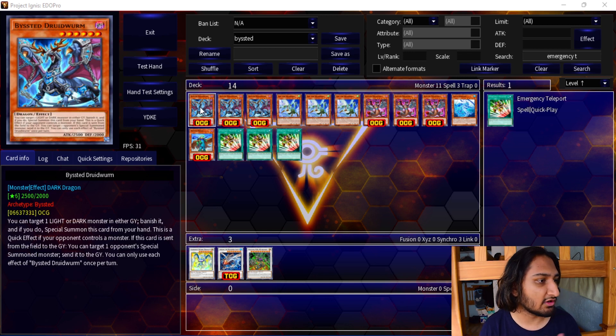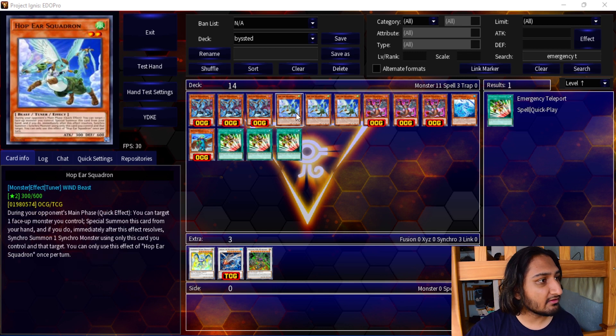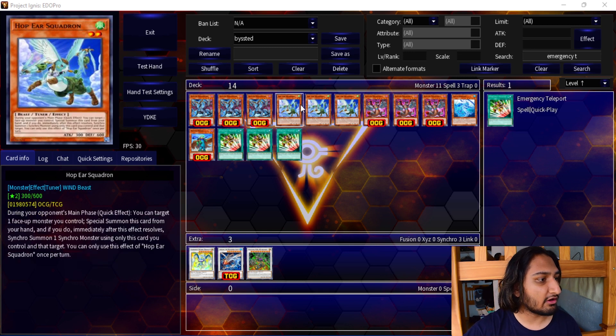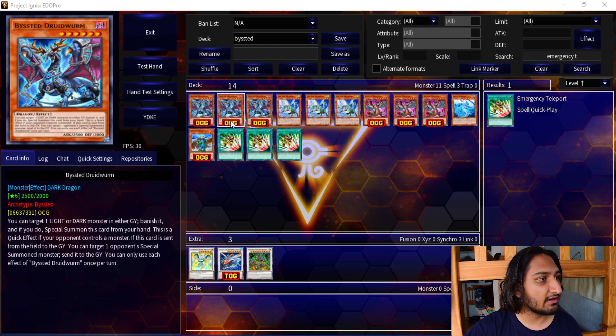Looking at the first card, we've got Bested Droidworm. This card is really cool. All Bested monsters share an effect where you can target one Light or Dark monster in either graveyard, banish it, and if you do, Special Summon this card from your hand. They each have different individual effects — this one is a Quick Effect. If your opponent has a monster on field, which is great going second, you can target one opponent's Special Summoned monster and send it to the graveyard. Combine this with Hop Ear Squadron, also a Quick Effect, which lets you Synchro Summon into a Level 8 Synchro.